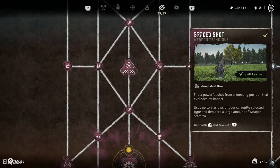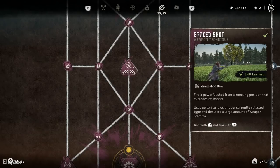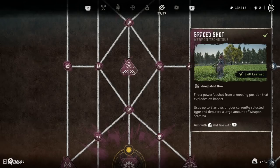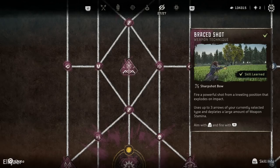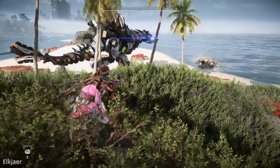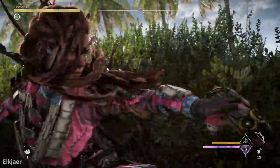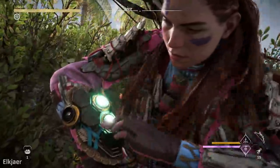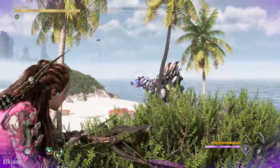The final thing you want to set up is the skill called Brace Shot. This is a weapon technique you also find on the stealth skill tree, which basically lets you fire an explosive round from the sharpshot bow. This is the shot we are going to be using to get as much damage as possible in one shot. So now that you have everything set up, the first thing you want to do is activate your valor surge, and then get ready to hit the Brace Shot on a weak spot on the machine.